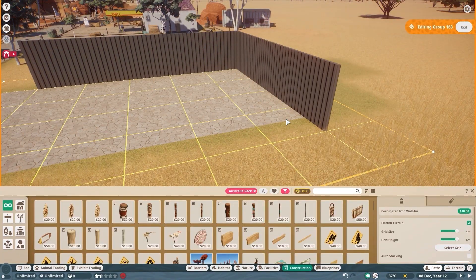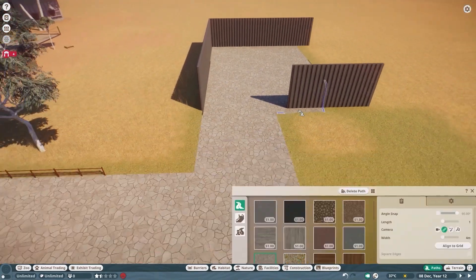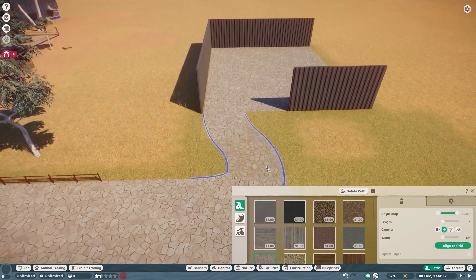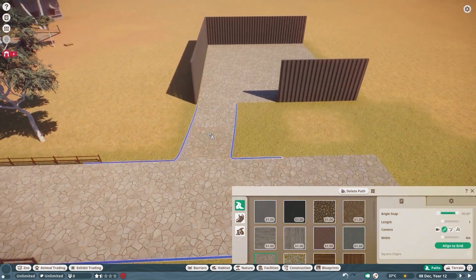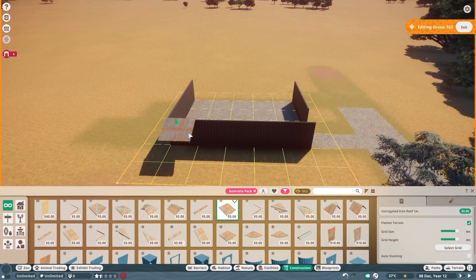What we're going to do is basically build a Uluru habitat. That was the main one I really wanted to build for the kangaroos for a long, long time. I just couldn't really think of a way to do it — it's absolutely gigantic. You might know it as Ayers Rock, but you think of Australia, you think of Uluru, you think of the big massive rock.